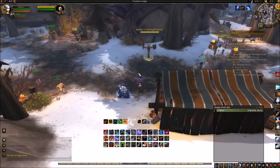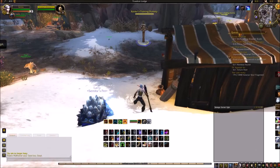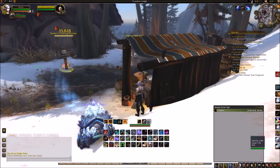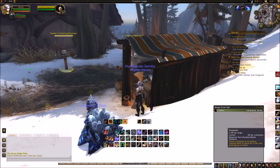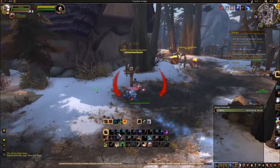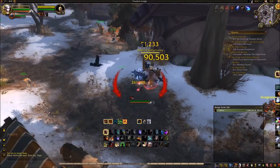In a fight, your raid leader will do a countdown timer. When there's two seconds left, you'll want to throw Dragon's Fire Grenade because it has a very long travel time. While it's in the air, it will not pull aggro, so by the time it hits the target your tanks should already have aggro and your global cooldown should be off and ready. After you do that, you just Harpoon in, then apply Lacerate, Explosive Trap, and Murder of Crows.